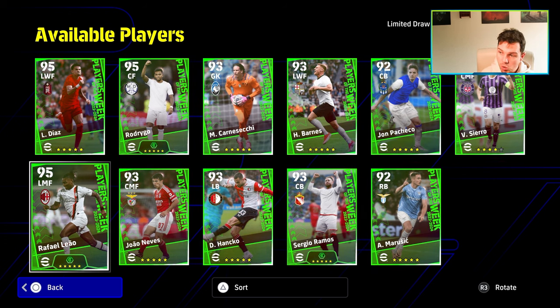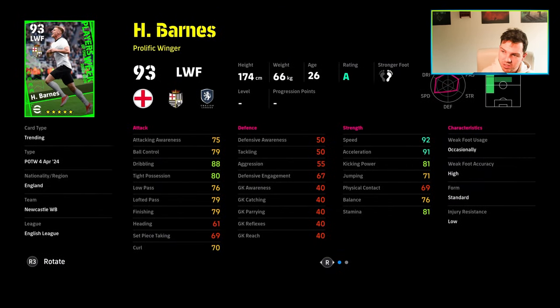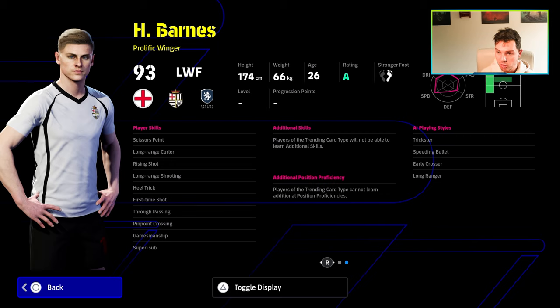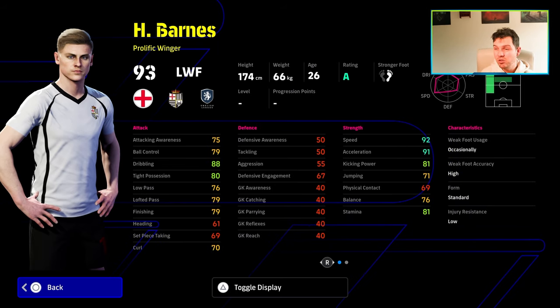We also have Rafael Leao and Harvey Barnes. Harvey Barnes has good speed, a facing game, super sub, gamesmanship, and pinpoint crossing. You know what you're getting with him — just get the ball out wide and swing it in.